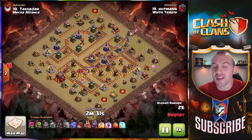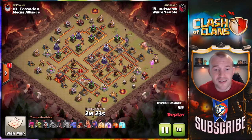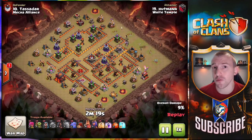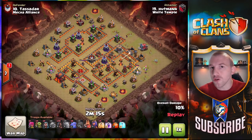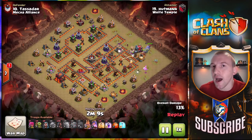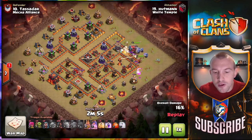It is a lot easier to get this strategy to work with the wall wrecker siege machine instead of the battle blimp. A lot of people always ask what about if we don't have siege machines — you can definitely still get this to work, it will be a lot more difficult. You'll have to put more troops into your kill squad, maybe even a jump spell, so it will be more difficult, but when you see how dominant this is you can still get it to work absolutely.